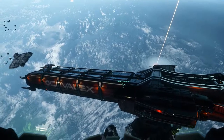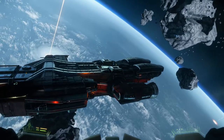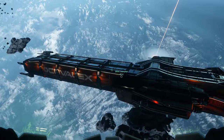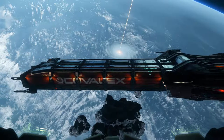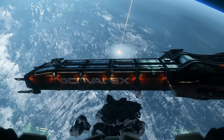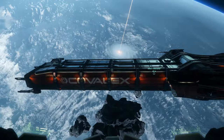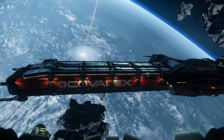Hey guys, Crinkle here. Going to take a quick look at the caterpillar - not going to go into all the technical data, you can find that anywhere. This is the Drake Caterpillar. It is a hauler, or at least it comes as a hauler. Each of those compartments labeled one, two, three, and four are modular - you can eventually buy a med bay, habitation, or a research station for one. It's a very customizable ship.